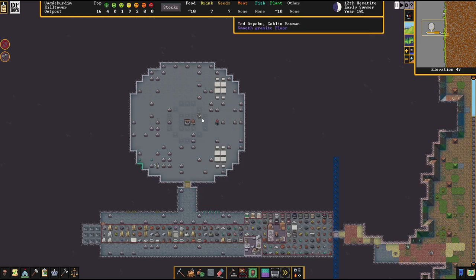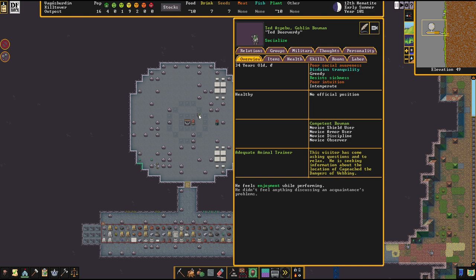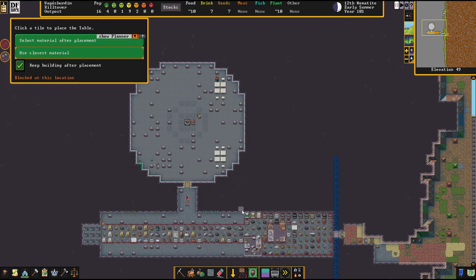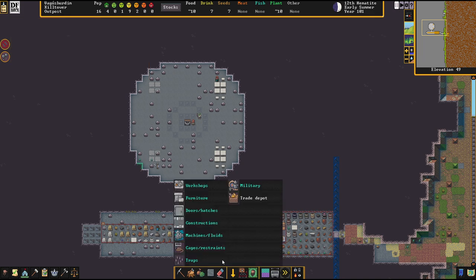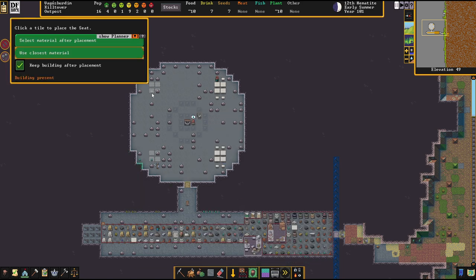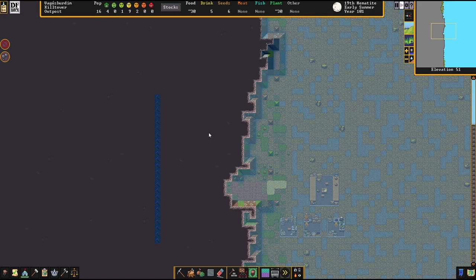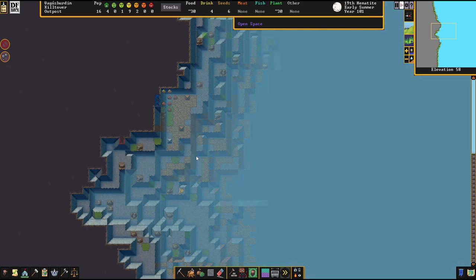We're getting a lot of humans visiting, and a goblin — I don't know about this. Ted Door Wordy — that's a funny name; doesn't sound like a goblin name. The dwarves aren't too skilled at engraving: purring maggots. But there's a masterfully designed image of two rubber trees — it's a symbol of the Grizzly Barricade, a local dwarf government. Interesting.